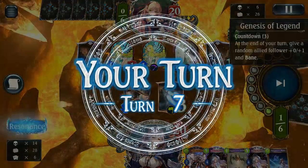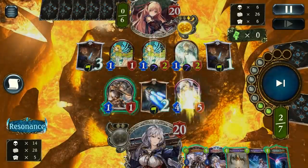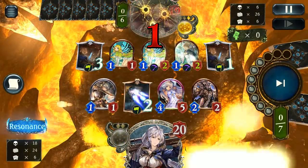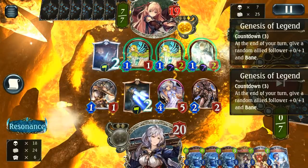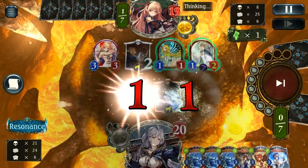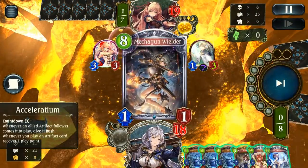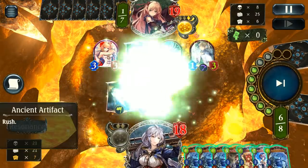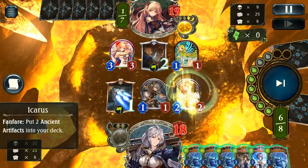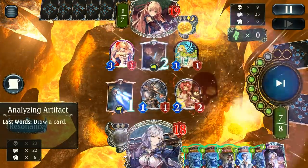Another Genesis of Legend. At least we have the Deus ex Machina play so we can kind of refresh our hand — it wastes the Purgation's Blade but I think it's worth it at this point. I probably should have also traded into the fairy, but I suspect they're going to have some fairly decent plays anyway. With the Acceleradium and these Analyzings we have a pretty good chance, plus the Wielder is going to get us another couple of artifacts, so we can wipe this entire board.